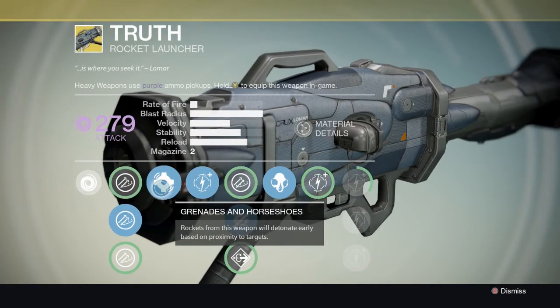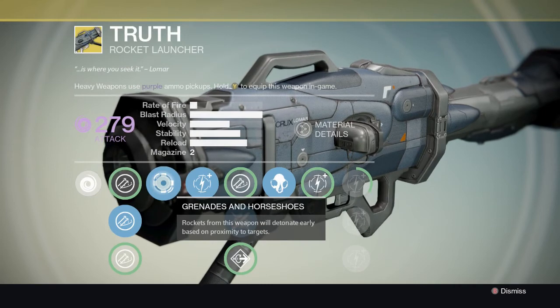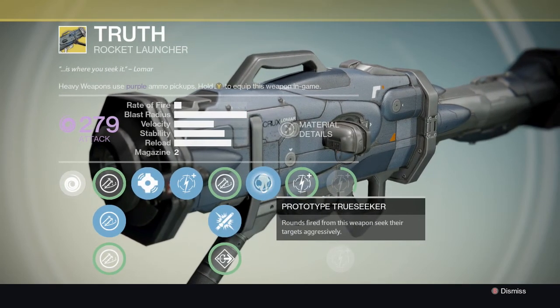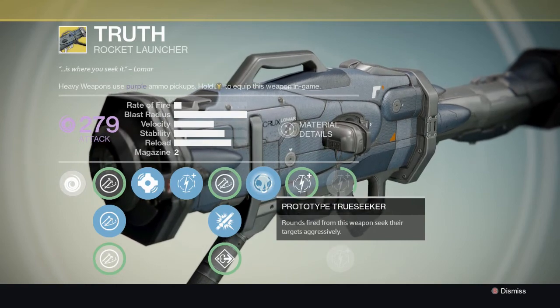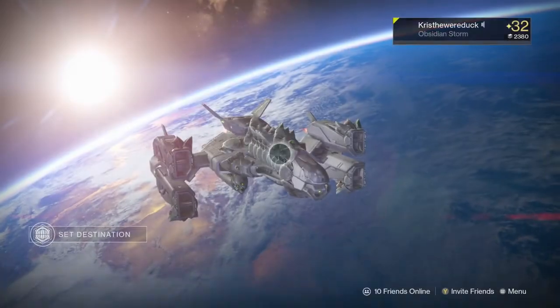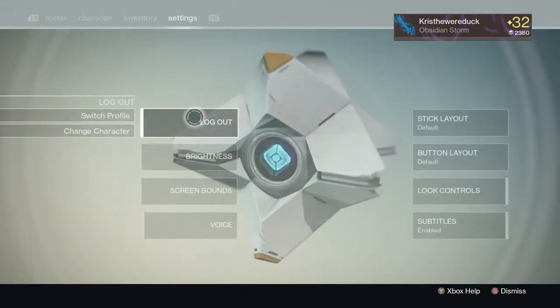He also has Truth. It has Grenades and Horseshoes, where rockets detonate early based on proximity to targets - Gjallarhorn has this too - and Prototype Trueseeker, where rounds seek their targets aggressively. So it's basically Gjallarhorn with aggressive seeking, cluster bombs, and a larger blast radius.